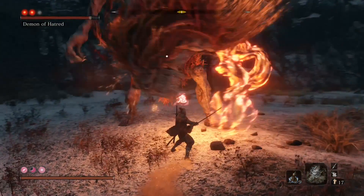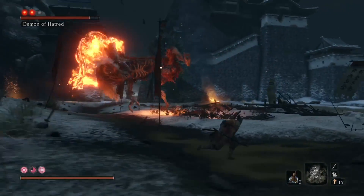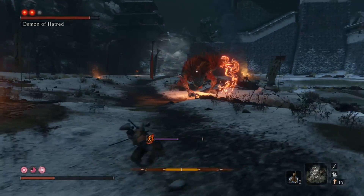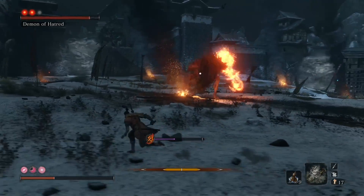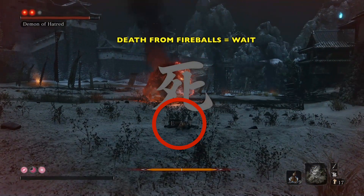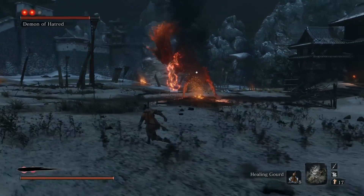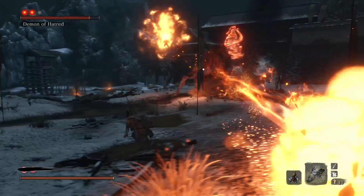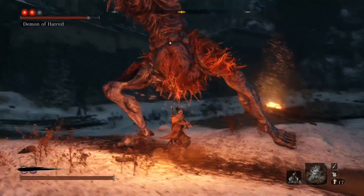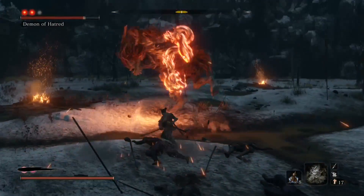When he does that pose, that means the fireballs are done — go in and get a couple hits. Jump when we get the perilous attack sign. When you die from the fireballs, be sure you don't resurrect right away, because the fireballs actually ignite the ground, and if you resurrect too quickly you could start burning — so wait. Remember, we're spiraling in slowly. You don't want to cut it too tight or you'll get hit right in the face. We get maybe one or two hits from there.